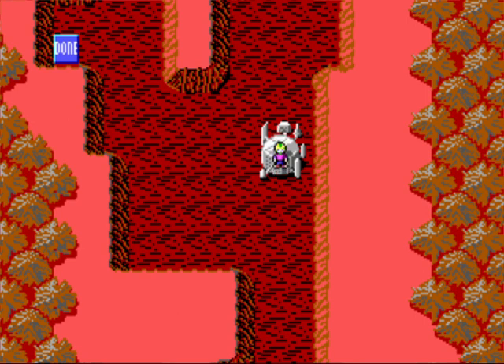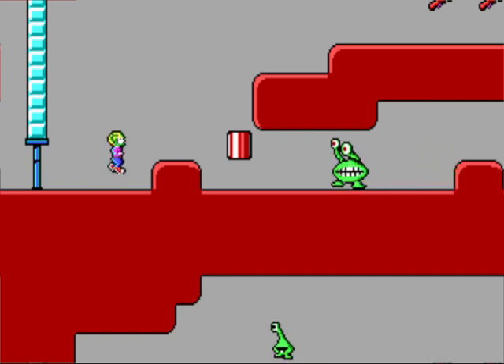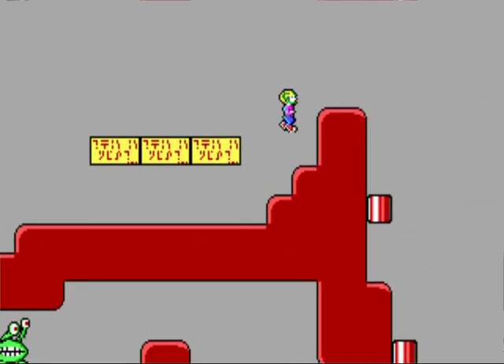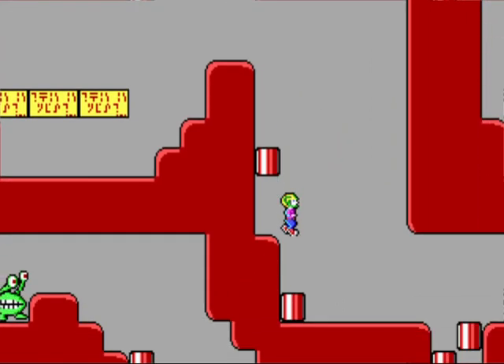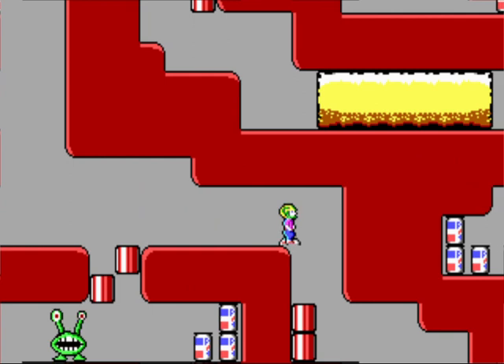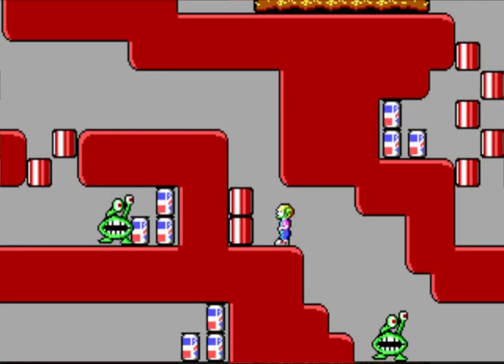Now we're going to go through this base, which will be level 9. And for this one, we're going to go ahead and go through this twice because, as mentioned in one of the hints, this area will take us to a secret exit. I'm going to ignore some items for now and just proceed as normal.